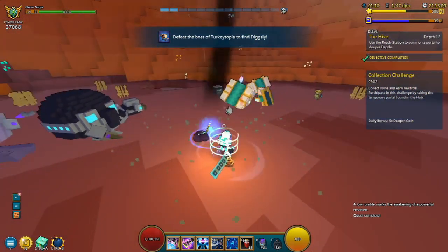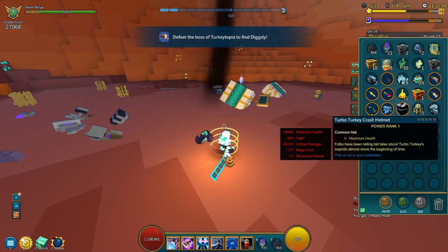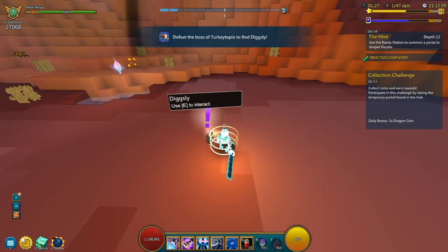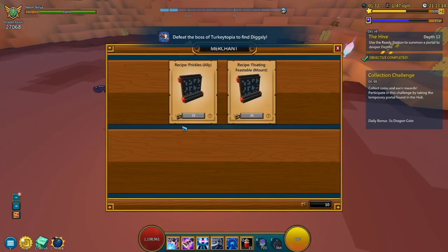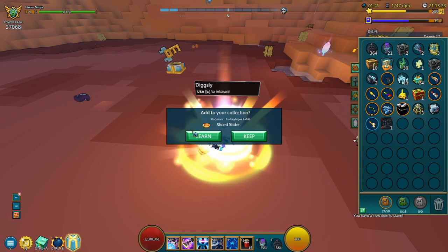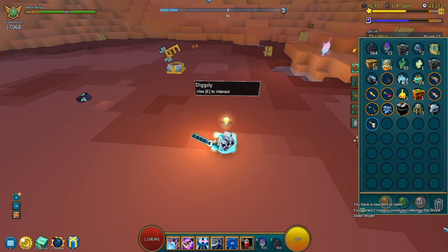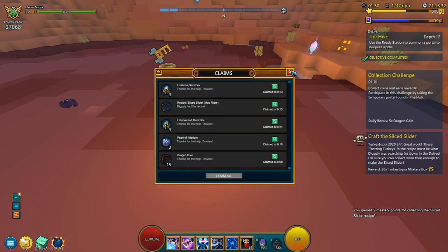I got a Turbo Turkey Crash Helmet, but that's not what we're looking for. What we're looking for is Dixley, located right next to the cache area. We're going to click E, get this done, and receive the recipe — the Slice Slider. With this out of the way, let's learn this. It's going to give me two mastery points and three Lustrous Gem boxes.